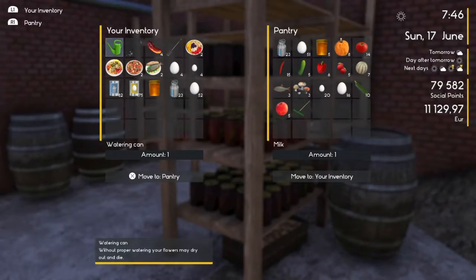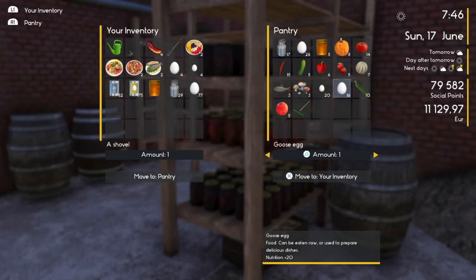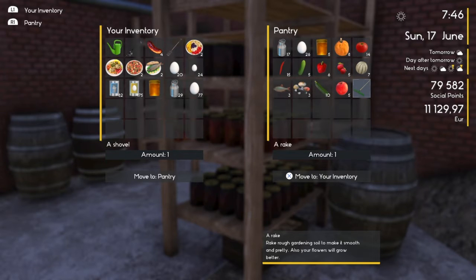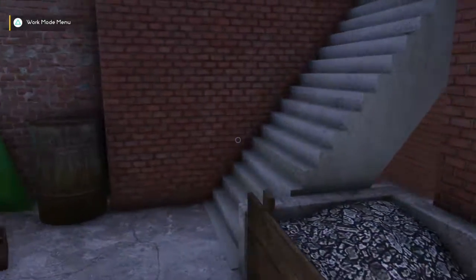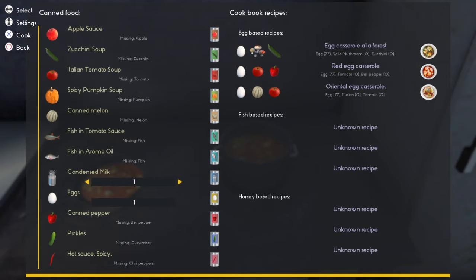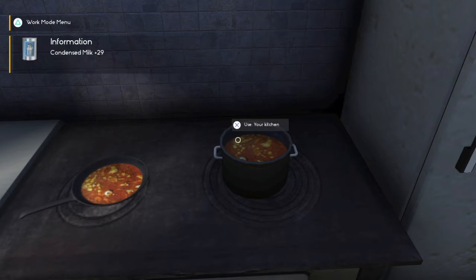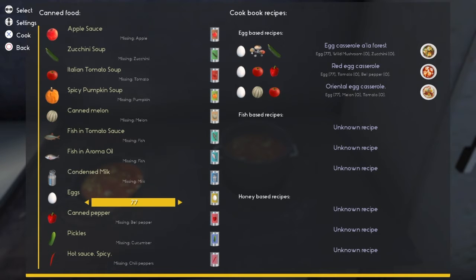Let's check the pantry real quick - I'll try to leave a little bit of things here for her to cook with. Doesn't seem like she's doing much with the goose eggs or the duck eggs, so we'll just probably sell those off. Let's go ahead and cook what we got and go sell some stuff - make a few euros. We'll also need to catch some more fish.